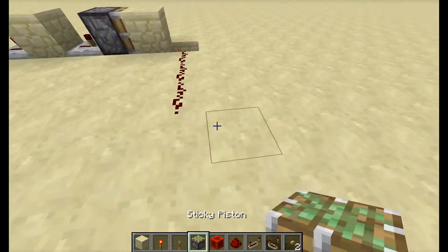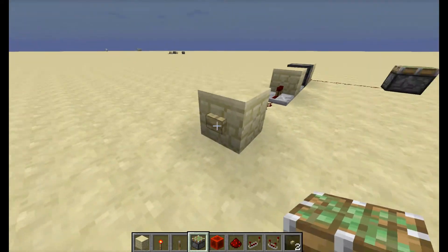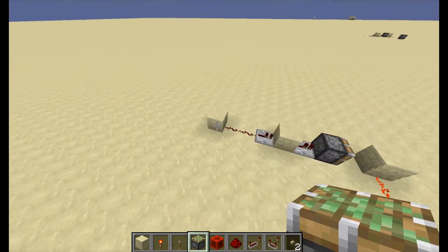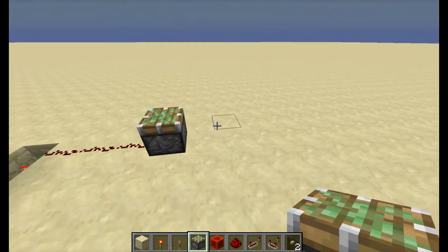Now you want to place a redstone torch — and let's say we want to power a piston. And it stays on, see! So you can just hop on the piston and it's all done with a button. And I can press it again.